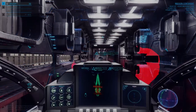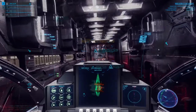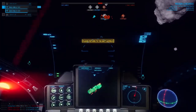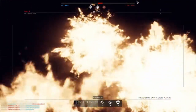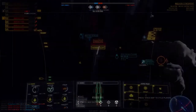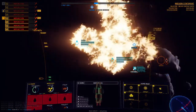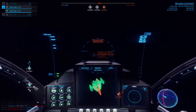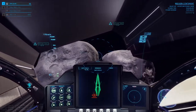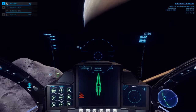Welcome back mercenaries to another In The Black tutorial, this one all about avoiding incoming missiles. At first glance, missiles do seem to be a rather imposing weapon — they can accelerate faster than you, they do cause a lot more damage, and they can track you using your heat signature. But they do have their own flaws that can be exploited if you intend to receive payment at the end of your contract.